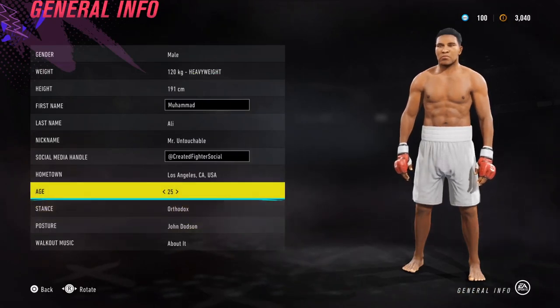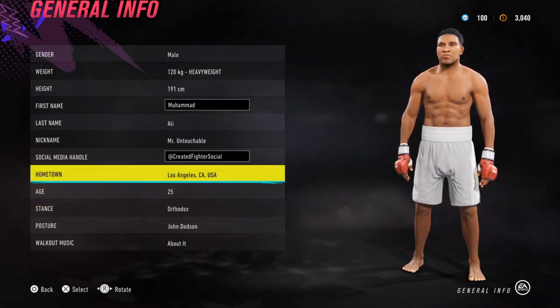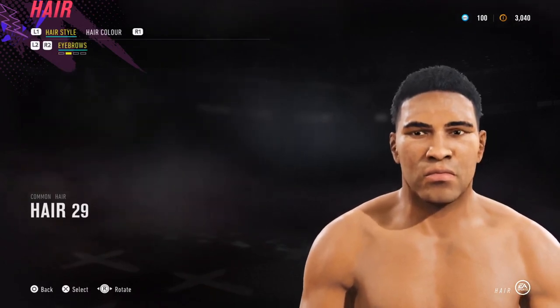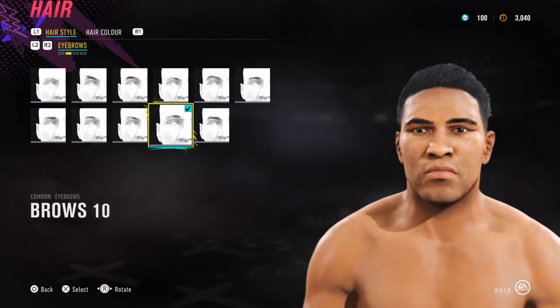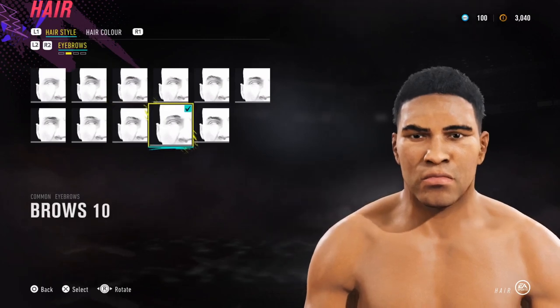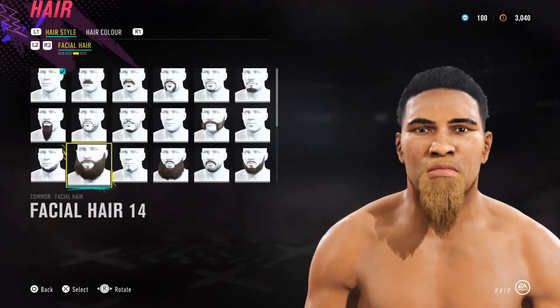For his age, I put it at 25. His hometown isn't Los Angeles but I couldn't find the right city, so I left it as that. For his appearance — the important part of the tutorial — hair 29, with a little tattoo work to fill in the sides. For his eyebrows, I've gone for brows 10 with tattoo work. You could also go brows 3 to thicken it up, but I think brows 10 is a good shape. No facial hair.